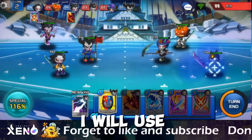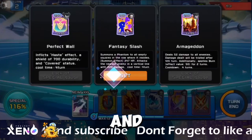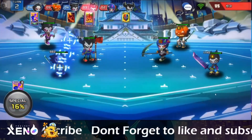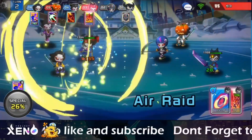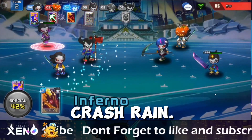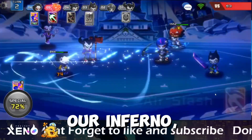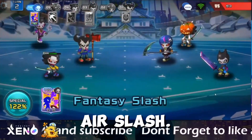This turn, I will use Inferno to his back lane, Cruciform, Magnetic Armor, and Fantasy Slash. He attacked with Air Rad and Crash Rain. Here comes our Inferno with 247 critical hits, plus his Samurai used Air Slash.